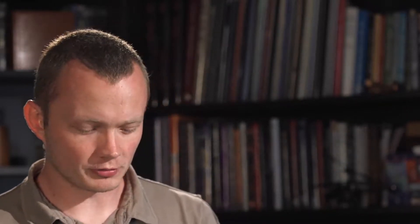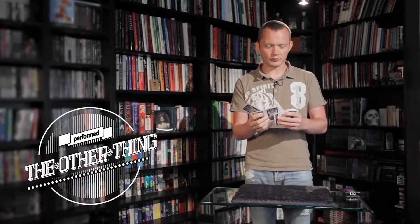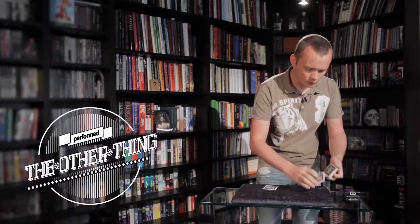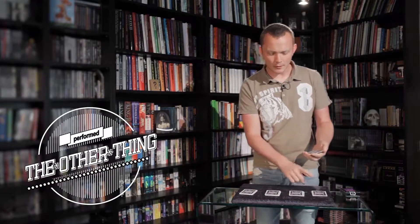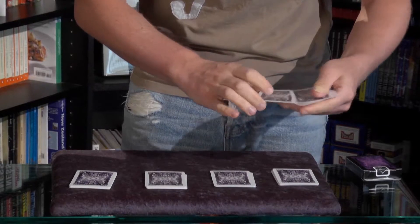The more spread out the kings are throughout the pack, of course, the more difficult it is. The kings are all a bit bunched together here, so to make it more difficult, what we'll do is cut the deck into four different piles. Then we're going to use one pile for each king, so you know that everything is completely lost and everything's completely fair.